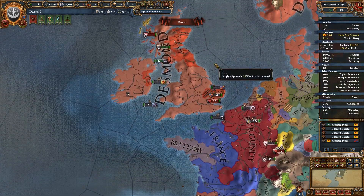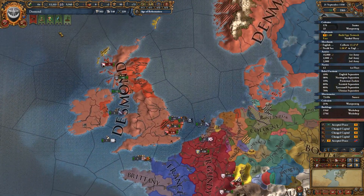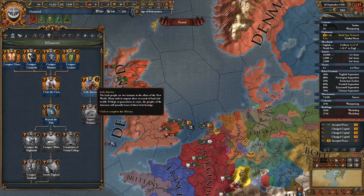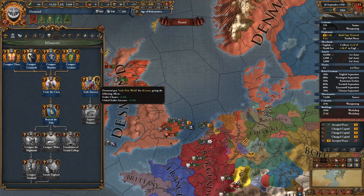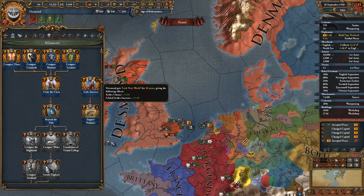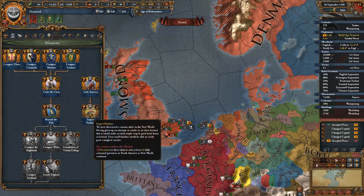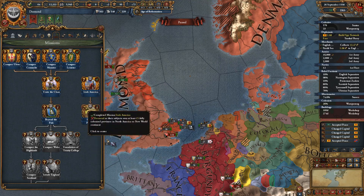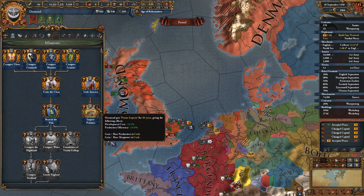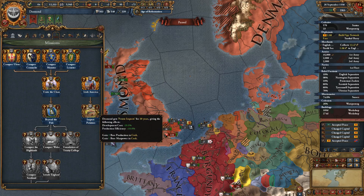We've got a mission that's finished - Irish America, we've got that achievement! We get a bonus: five percent settler chance increase and global settler increase of plus 15, that's good. The next mission requires Desmond or their subjects to own at least 15 colonized provinces in North America or the New World continent - that's going to take a little bit, but we'll get there. We started off the colonial game quite nicely.